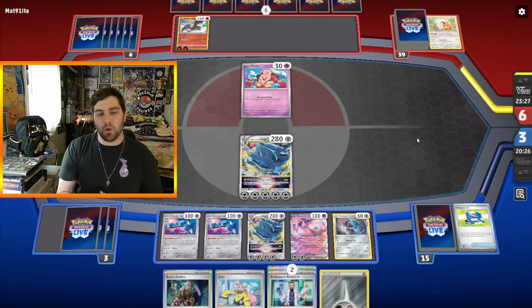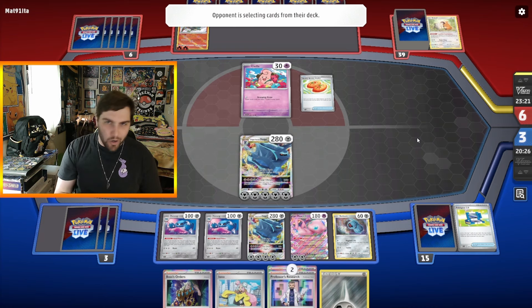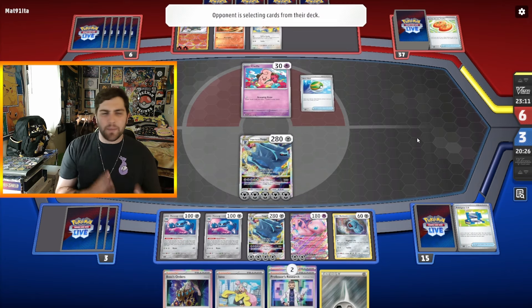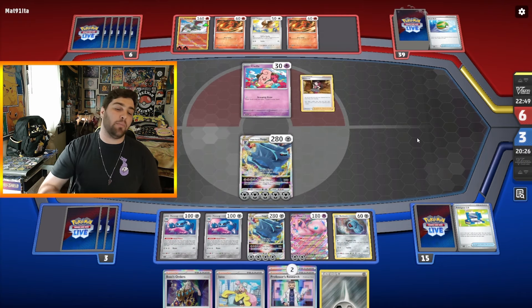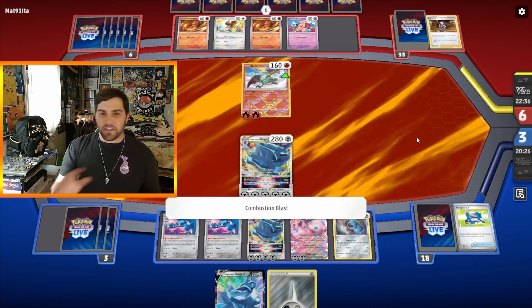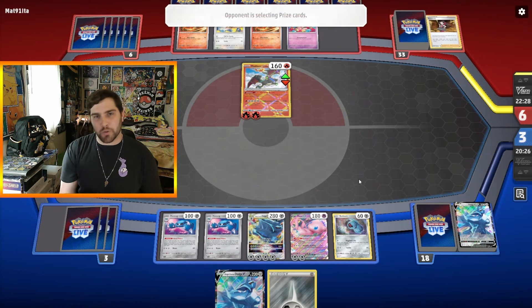We Metal Blast to take the KO on Bidoof. Our opponent promotes Cleffa, Buddy Buddy Poffins to get Charmander and Pidgey to keep setting up. But we're in a position where that Radiant Charizard is going to Combustion Blast for 500 damage to our Dialga. We're at a 3-6 Prize split so we're pretty far ahead. Our opponent hits a late-game Roxanne, putting me at two cards, but that's where Mew EX's Restart ability really helps keep cards in hand. Combustion Blast comes for 500 damage to our Dialga.